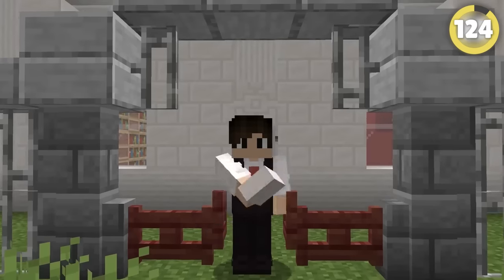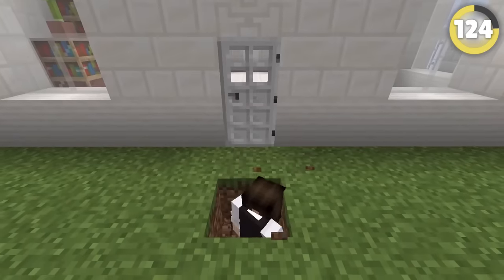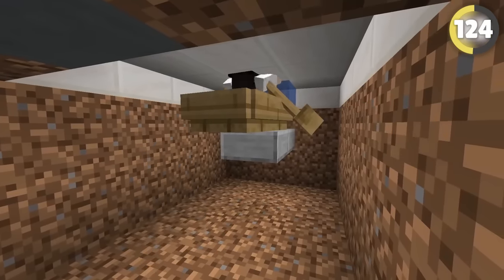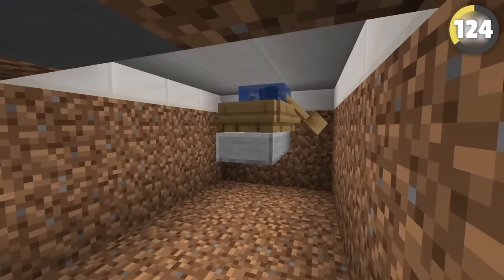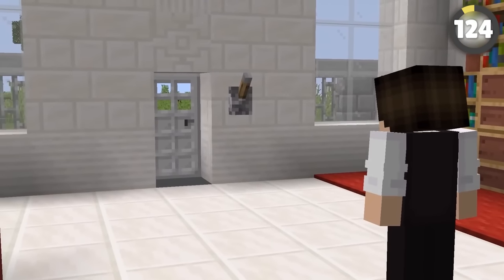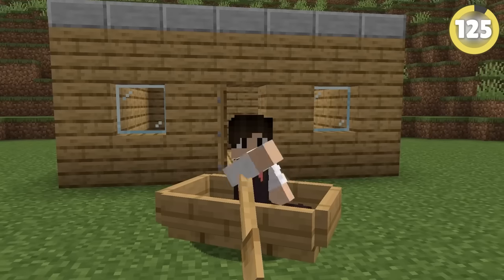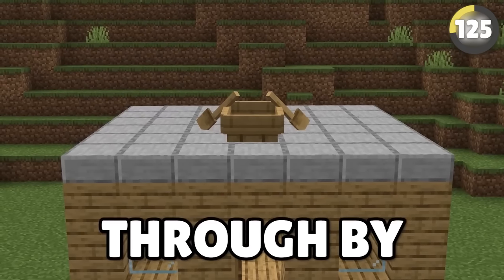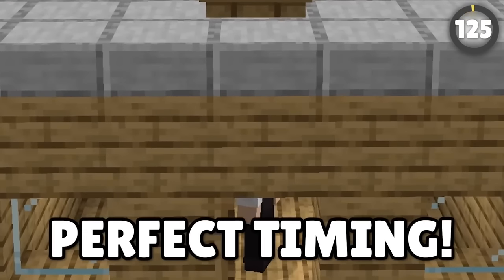If the floor of your friend's base is only slab, dig a tunnel under the building. Put a single water source block to have a little water flow through. If you ride a boat in that one block space, the water will bob you up through the floor and let you interact with objects inside — like the button to open the door. You can also phase through the roof by putting a boat on top and jumping in and out with perfect timing.